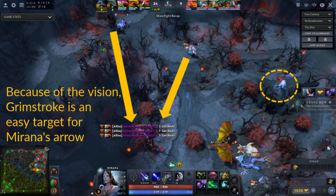The ward provides vision to the Dire, showing the location of Grimstroke and Dragon Knight. This makes Grimstroke an easy target for Mirana's arrow.